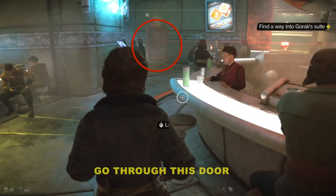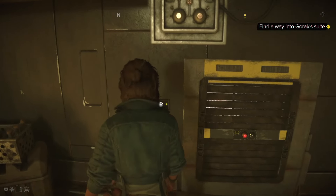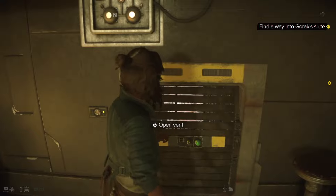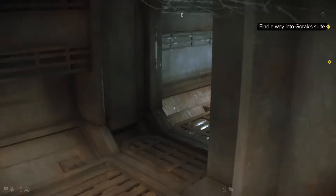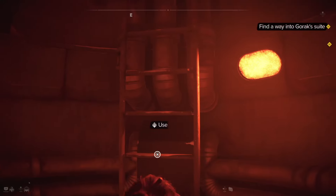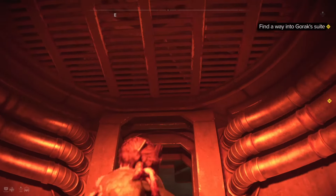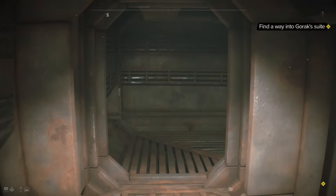We're going to go ahead and run up to it, and you'll notice a lock. We're going to override the lock by clicking in the right stick. I'm curious what you guys think of the lock picking mini-game here. I think it's a lot of fun. It's nice to have something different from other games — it's more rhythm and sound based. It's really growing on me. I love this game so much; it gets better and better as you progress.